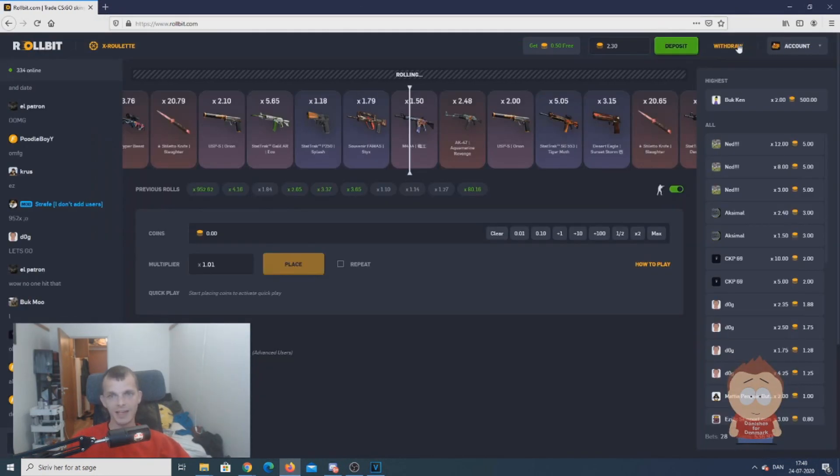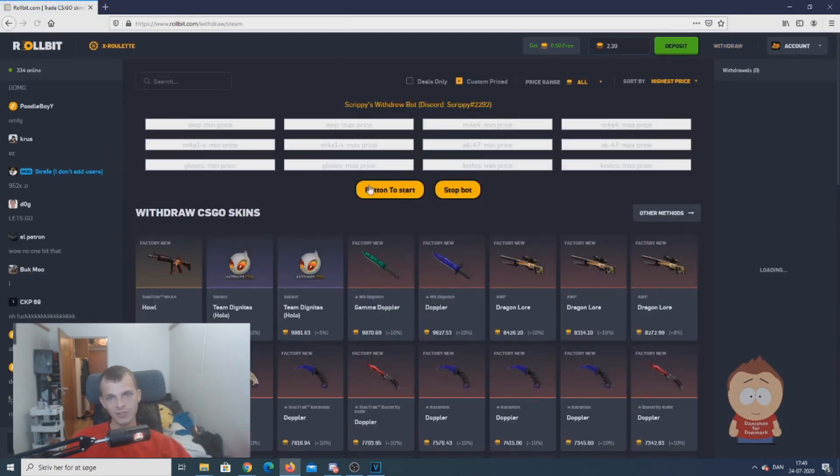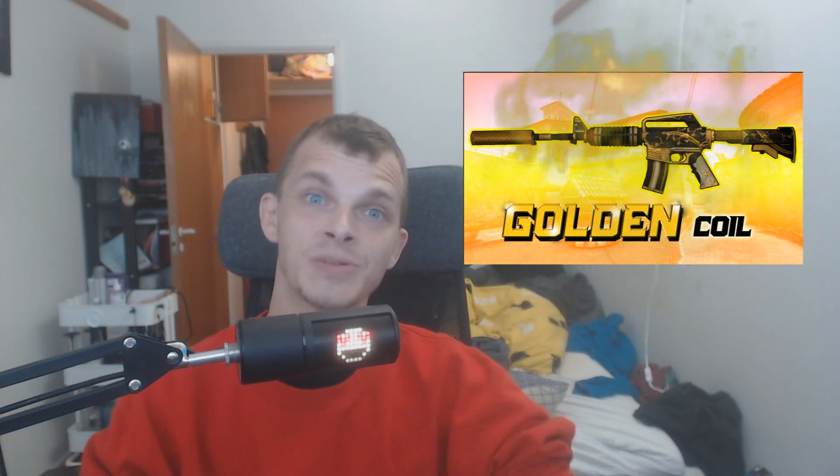When you go to CS:GO Roll and go to Withdraw and refresh the page, you will see the bot — and that's how easy it is. Right now we're going to see what this week's giveaway is. Thanks again for watching this video. I'm thinking the giveaway is being presented up in the corner.